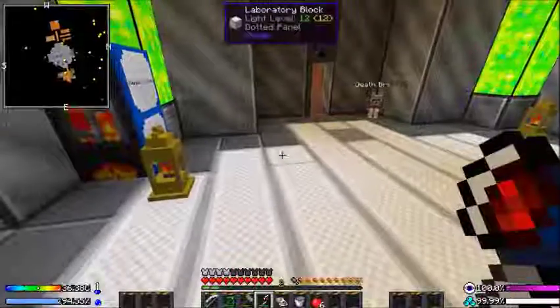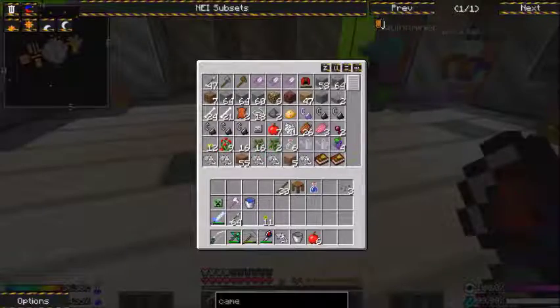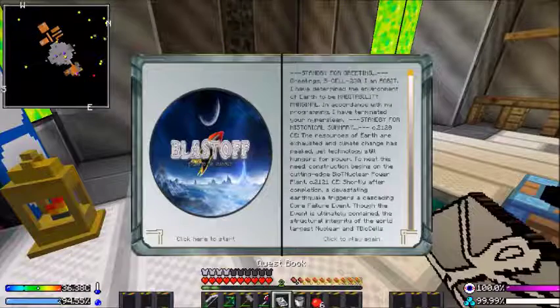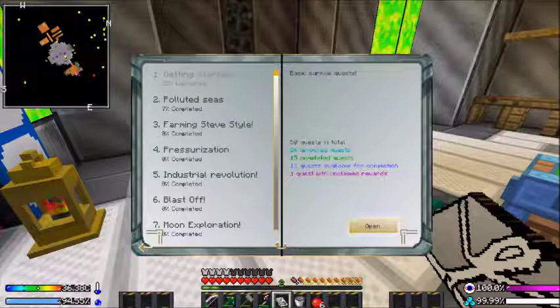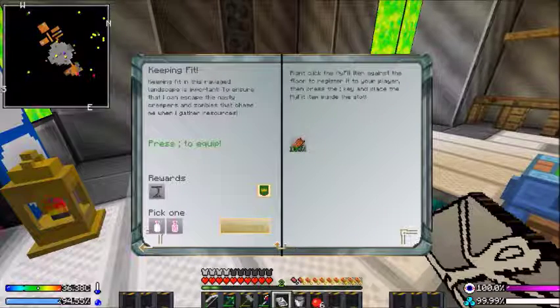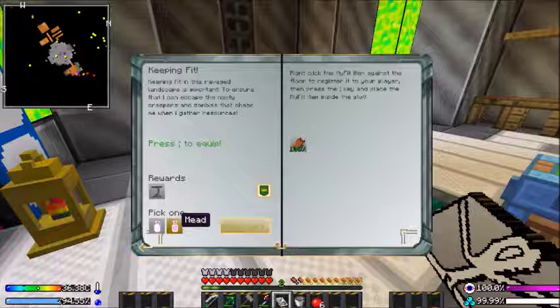We have rotten flesh — 26 in the chest in the middle. Do we have any quests to claim before we start? One unclaimed quest — let's get started. All right, the 'Keeping Fit' one. We can get the sake — I almost said it like Modi — or the mead.